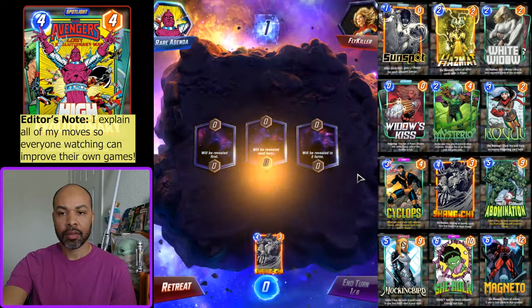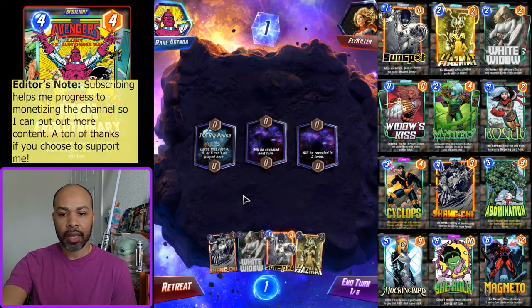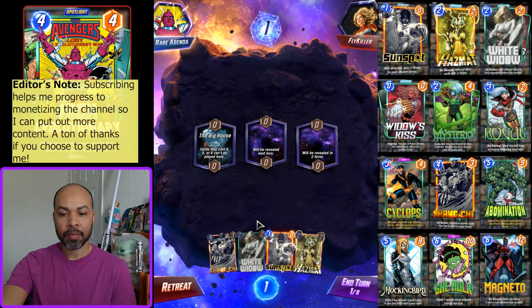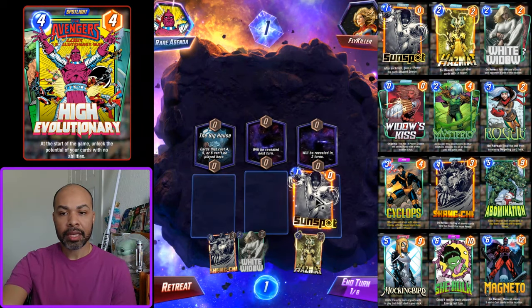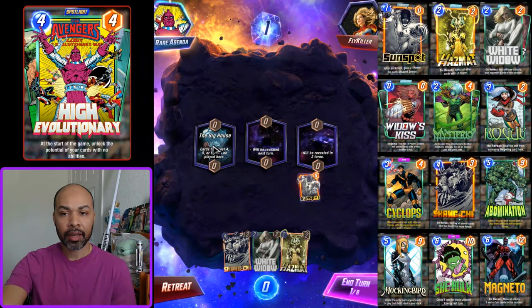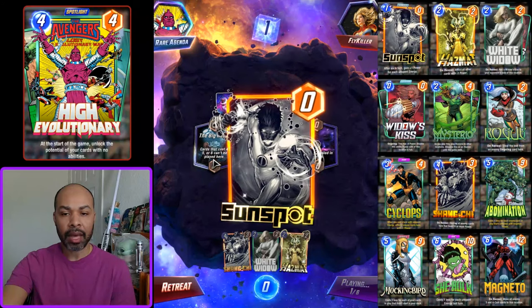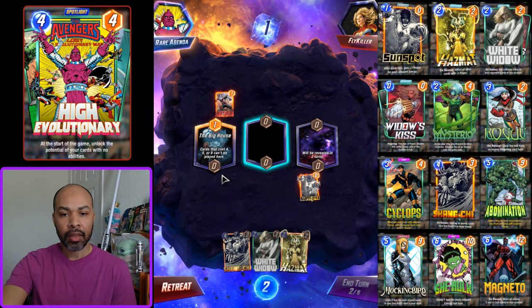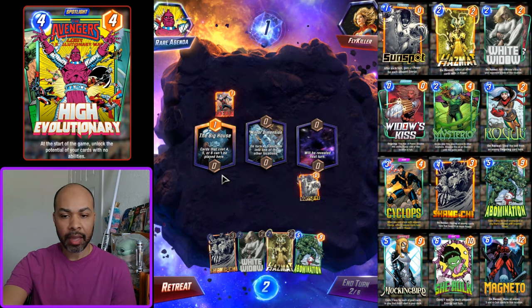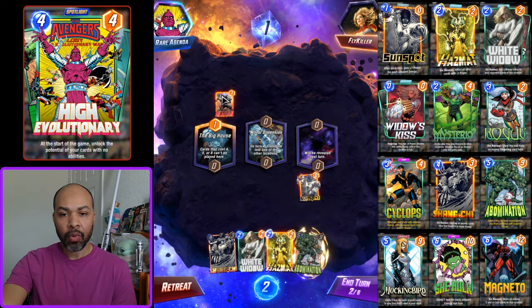First up we have Fly. My starting hand is pretty good: Sunspot, White Widow, Hazmat. The Big House is a very good location for me because I have big cards that can get discounted. Under normal circumstances I'd play Sunspot into the Big House, but because we can get big power in there later, that's the route I'll take. With Abomination in hand, I want more cards on their side of the board.